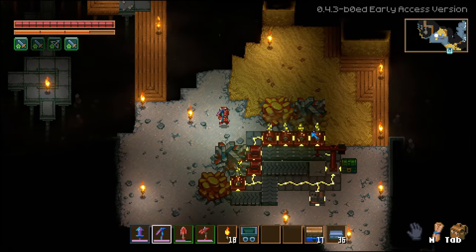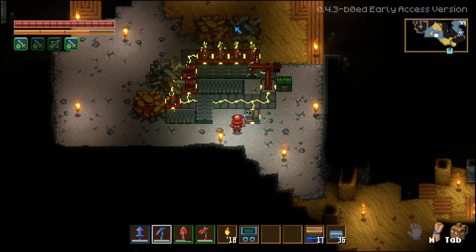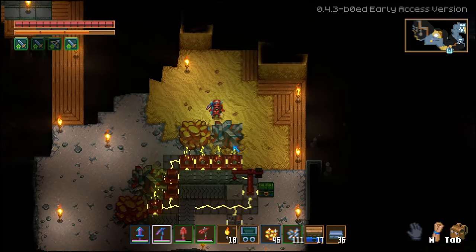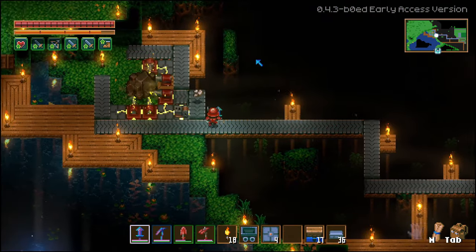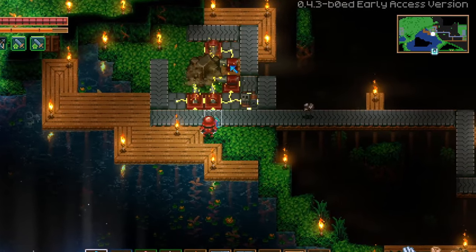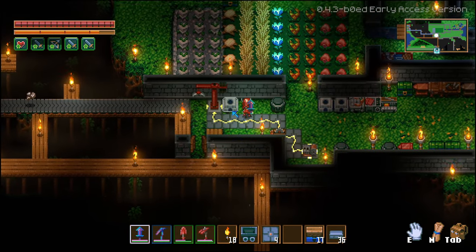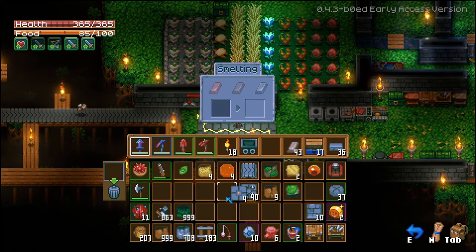Placing the drills around the ores and connecting those with the generator by wires will activate them and make them mine the resources for you. But this doesn't end there. To automate the process even further, you can add conveyor belts in a line all behind the drills, which will send the resources in a line until you stop those. The conveyor belts move even without the help of power, so those can be quite helpful. At the end of the line of the conveyor belt, you can add a crane, and depending on how many things you're farming, you can either add a furnace or a chest.